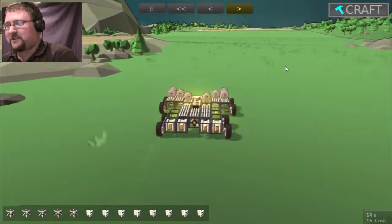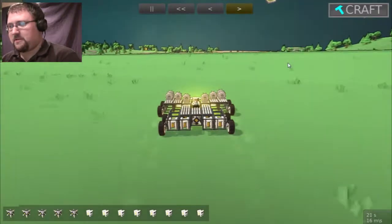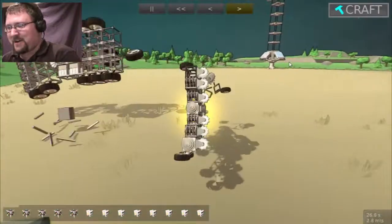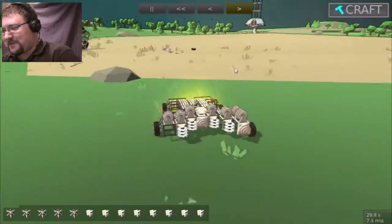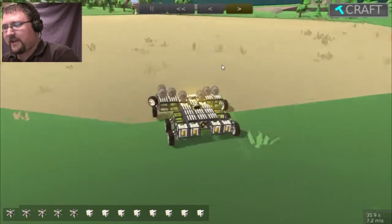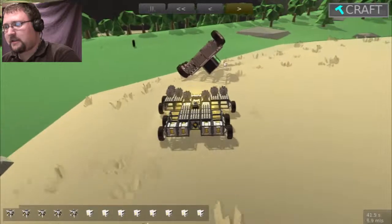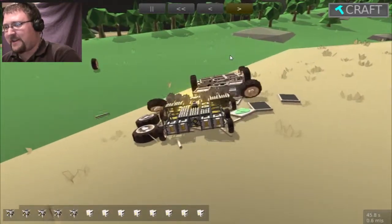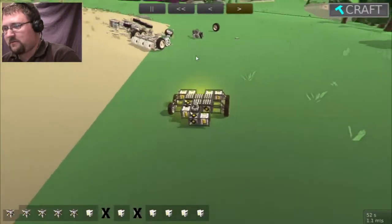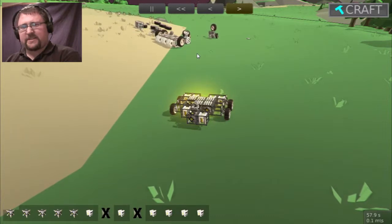Holy cow, this thing actually handles okay. Let's see if it takes jumps. That wasn't too much of a jump. This is a hill. Get out of my way. It knocked a little bit off of there. Hey there buddy, give me your copyright ID. This thing needs a self destruct button.